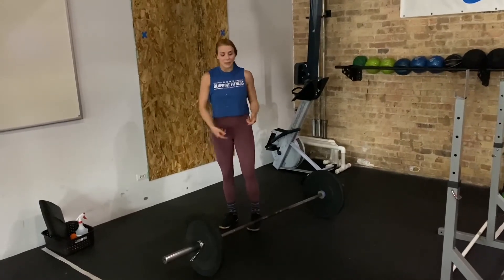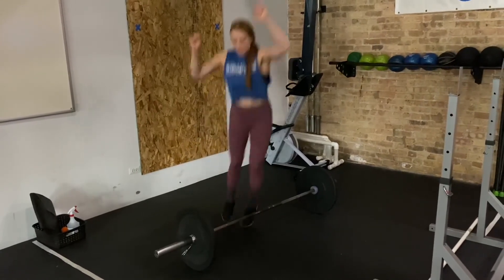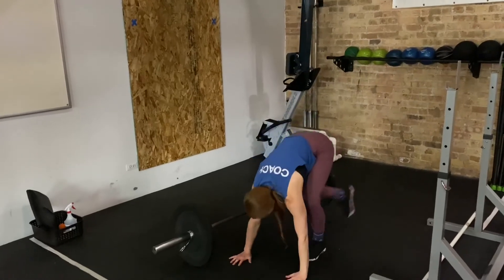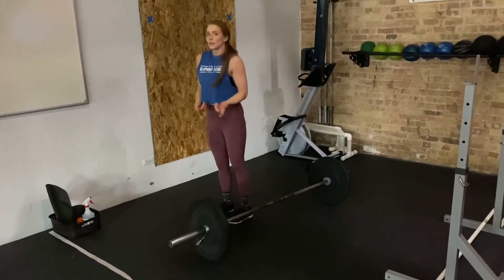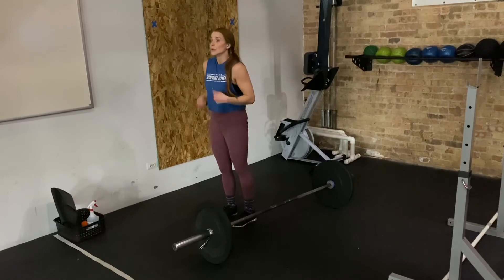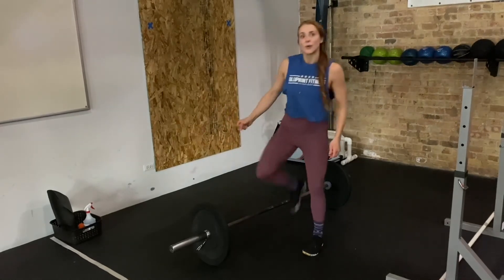Then we've got the burpee over bar. These will be lateral burpees — hips and chest touch the ground. Two-foot takeoff, two-foot landing to get over. You can step back on the burpee, step forward, as long as two feet jump over the bar and land over the bar for the RX. We can scale that all the way with step back, step forward, and step over the bar.